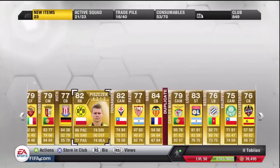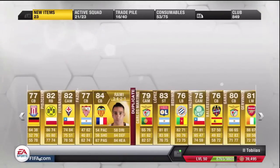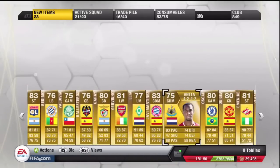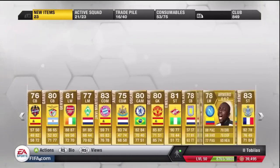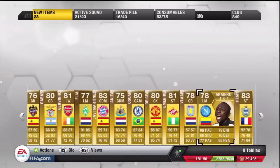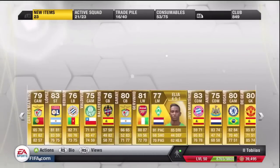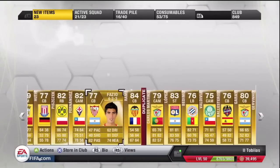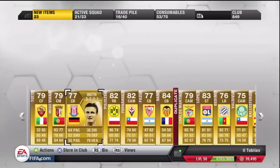We've also got Piszczek — the super quick right back — and Ramy as well. Apart from that, it seems like there is no one here worth keeping. We've got Javi Martinez, Oskar, Jaya, M&EK, Amaro, and Ramy again. We've got a few quick players, but unfortunately they are all duplicates. We've also got Elia, and the only decent non-duplicates are Ramy and Piszczek.